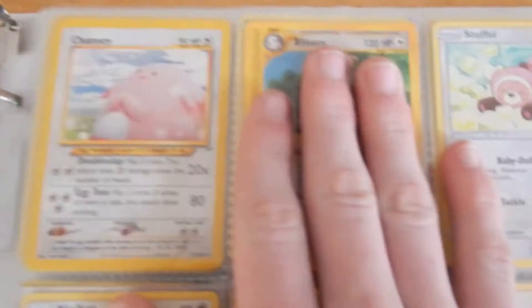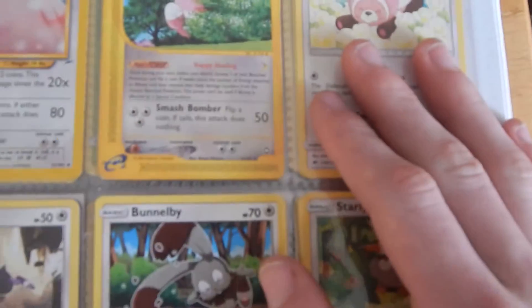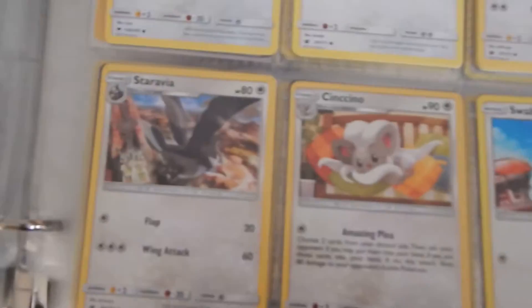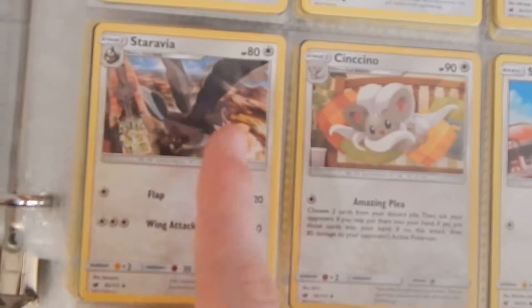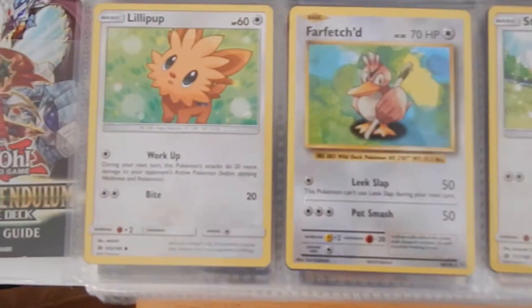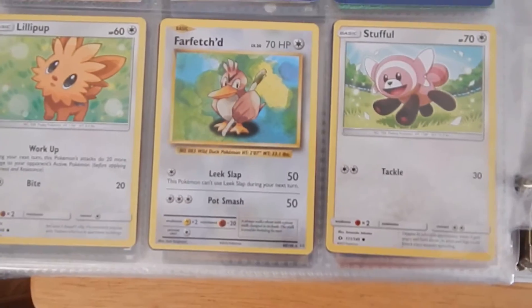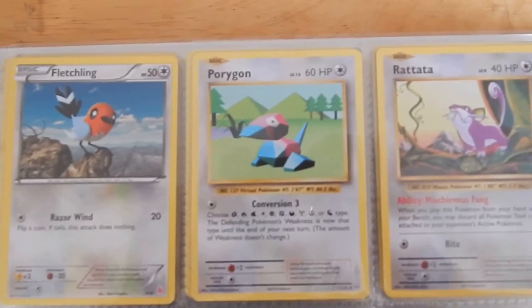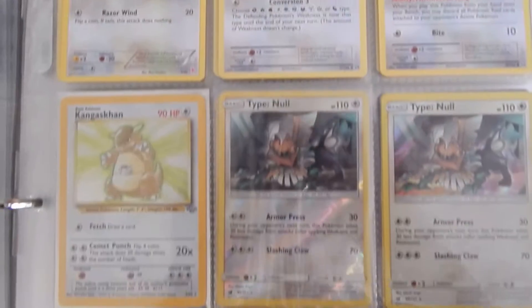Okay, now we're going to move on to my Pokemon cards. So we got Chansey, Blissey, Stufful, Noibat, Bunnelby, Starly, Swablu, and Staravia. And then we got all these right here — I'm just not going to read them all because you guys can read, I'm pretty sure.